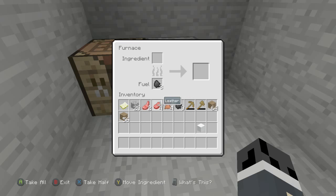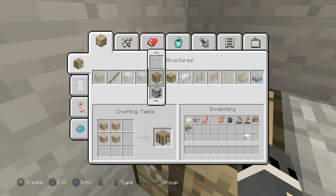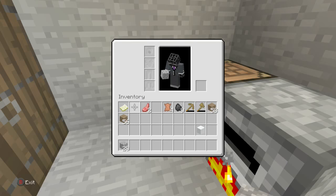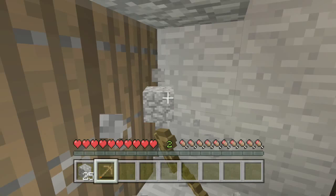Fuel the furnace with coal and cook your meat. Then head back into your crafting table, go over to where you see the door, find your wood door — I had a spruce door — and slap down three doors. Grab some cobblestone that you picked up and just like that, that's how you get your first hut in Minecraft.